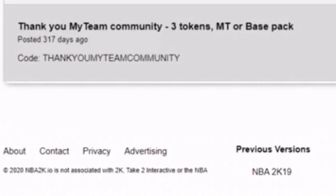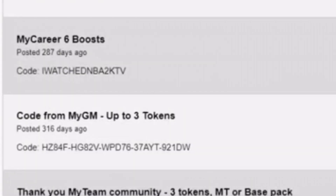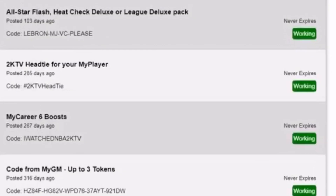The MyTeam Community code will get you three tokens, MT, or a base pack — get the three tokens for MyTeam if you put that code in. The 2K TV code gets you six MyCareer boosts. If you want a head tie for your player — I don't know who's repping 2K TV head ties — put that code in right there.